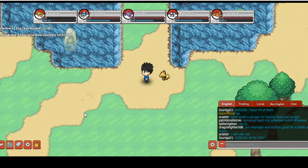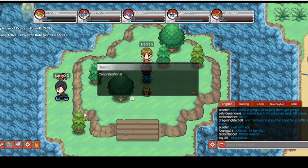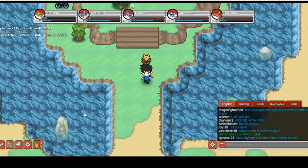You go to this little island right here and you talk to Darren — this guy right here — and he will give you Surf because you found this secret island. And now you can surf to your heart's content, just like so.